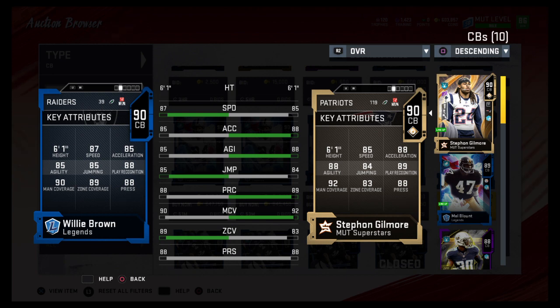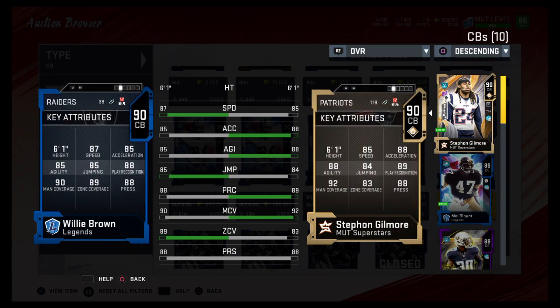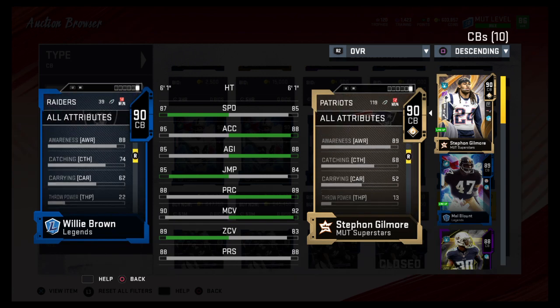He has above average speed for a corner, very good man coverage, and can play zone as well. Good press, pretty good play rank. A lot of people are going to use him for man coverage — it would be a little surprising to see him on teams running man. He's a very good man corner all around. He can catch the ball — 74 catching, 66 tackle, better tackling than Gilmore, and more elusive. Just in case you need a kick returner, you could probably do kick return.